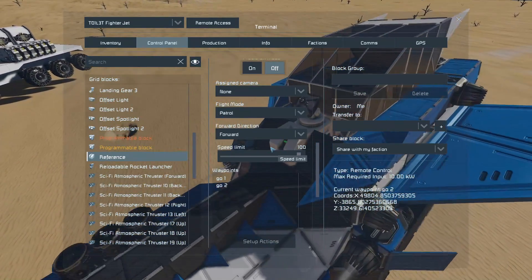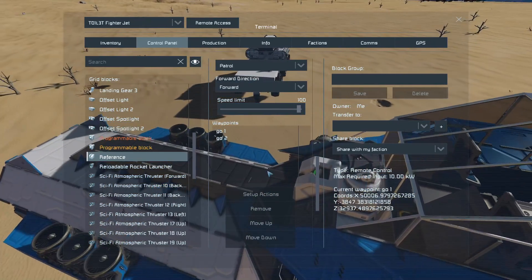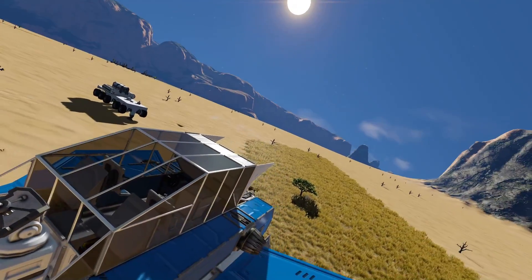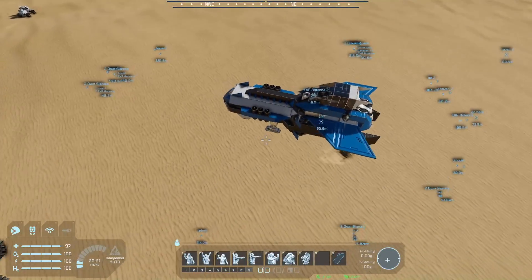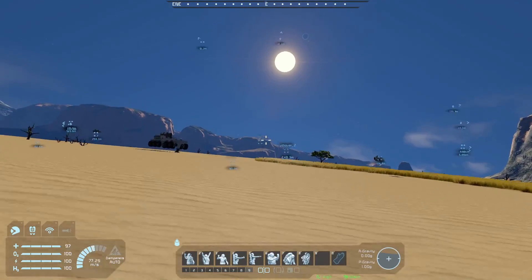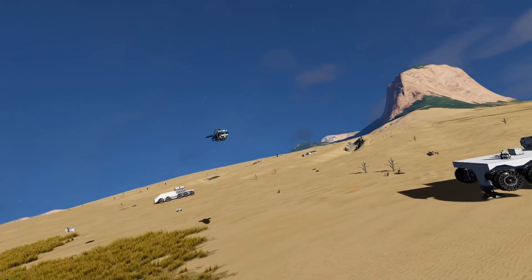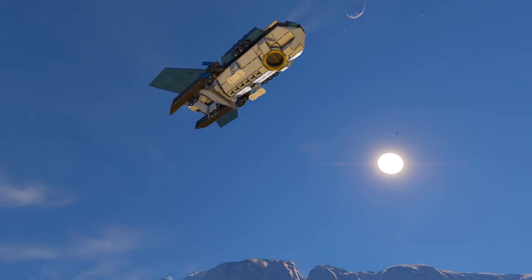It's pretty intuitive to get working for the most part, though it doesn't always work. A simple drone system would be setting up two waypoints — go one and go two. Go one is the point right in front of us, and go two is the point over there. The autopilot helps it travel from one end to the other and back and forth.